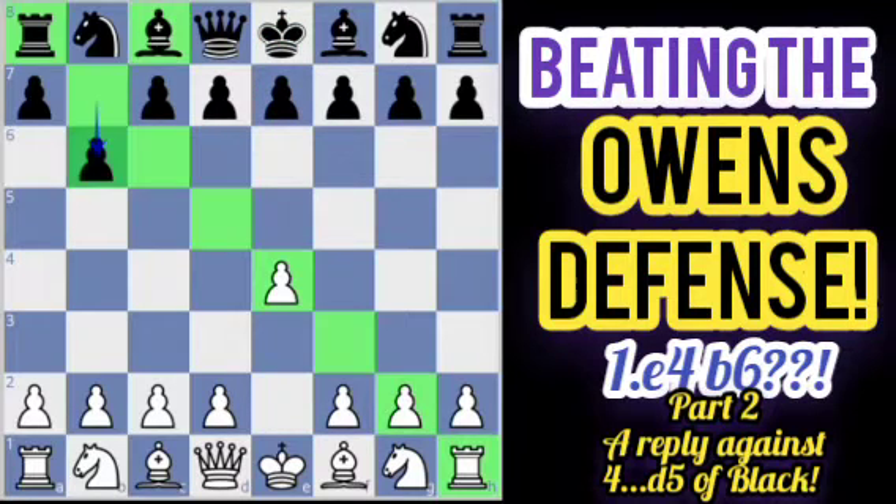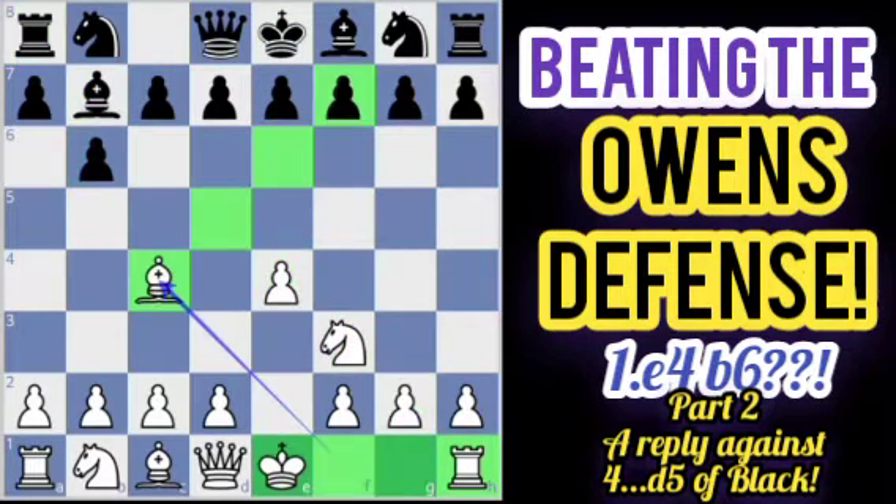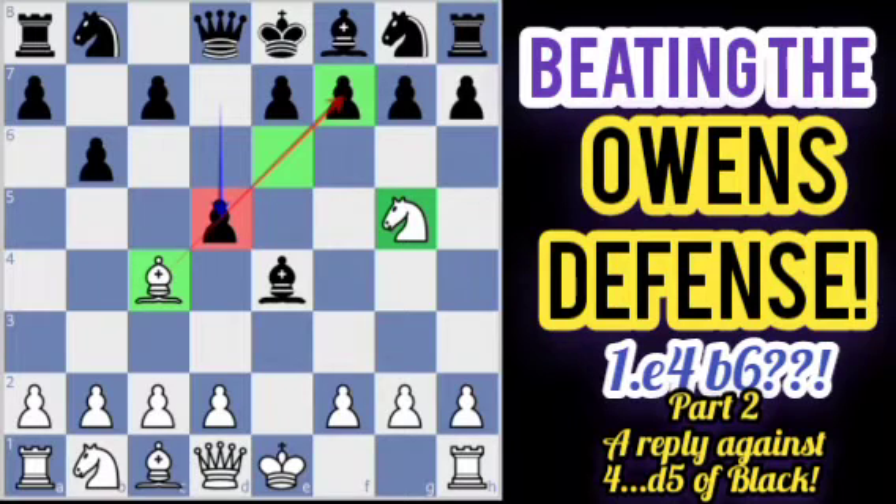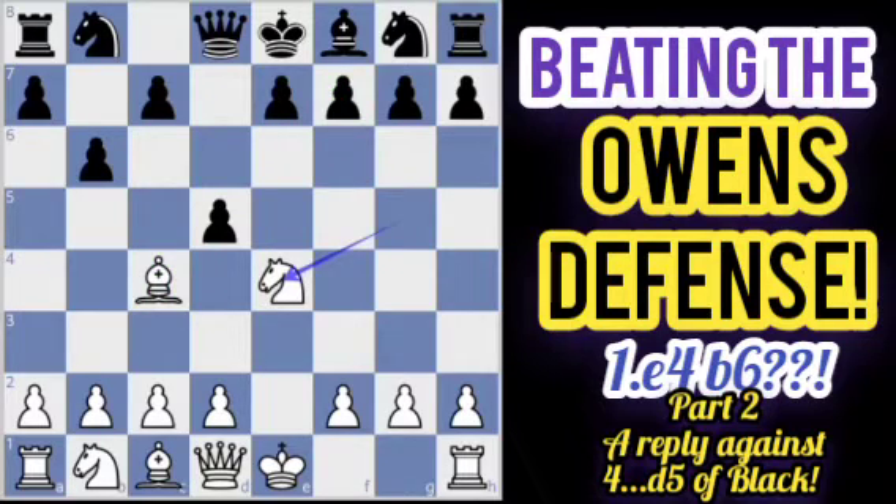So after e4, b6, knight f3, bishop b7, bishop c4, bishop takes e4, and knight to g5 — after d5, we know what to do as White. We simply play knight takes e4, and whichever piece Black captures, the bishop or the knight, White maintains the initiative in this variation. That's all — I hope you enjoyed this video, and please don't forget to subscribe.